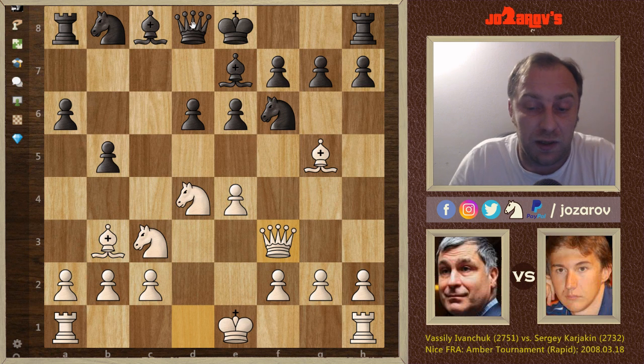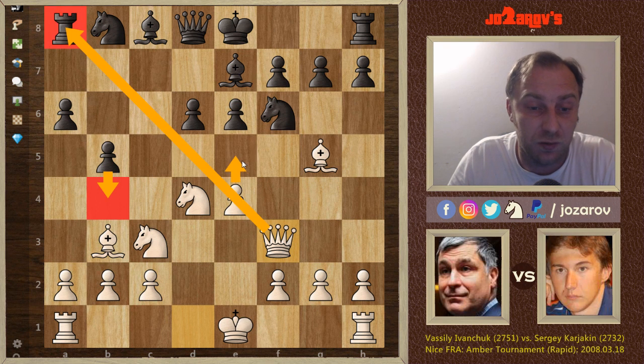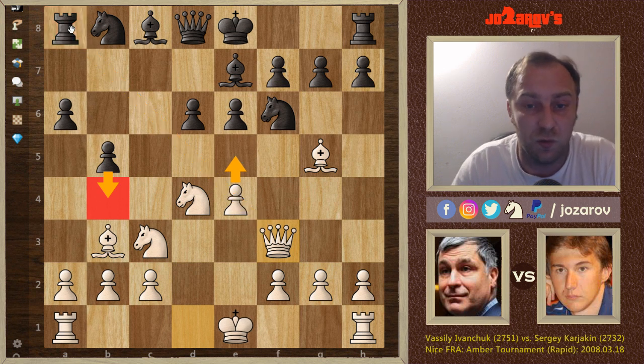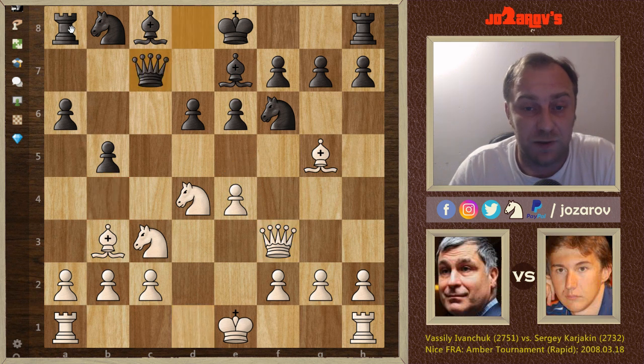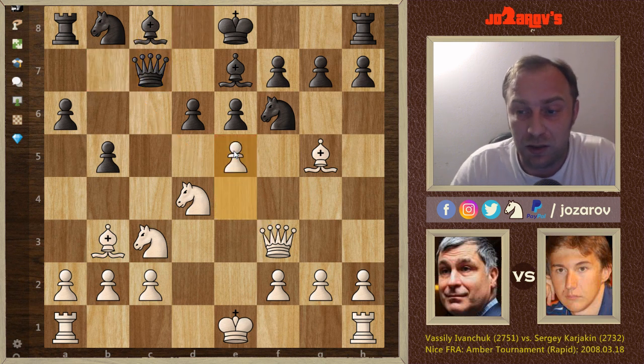Queen to F3 — again, battling against the potential B4 move, but also counterattacking a little bit. The Queen is indirectly attacking the Rook, and the serious threat here is to play E5, liberating the diagonal and simply taking the Rook. That's why Queen to C7 was played by Sergei Karjakin, with the preparation to play Bishop to B7 after a potential E5 move. But E5 was anyway played by Vasily Ivanchuk.